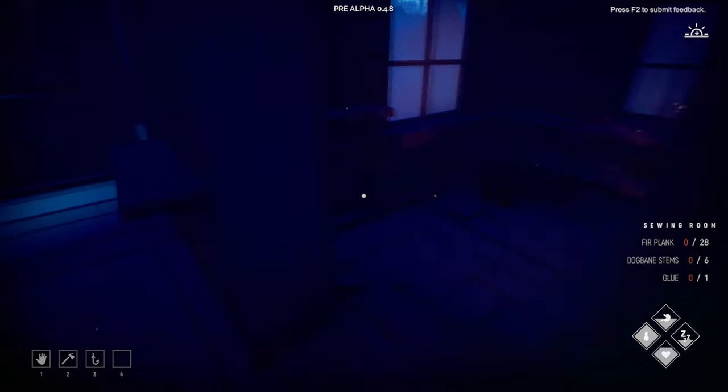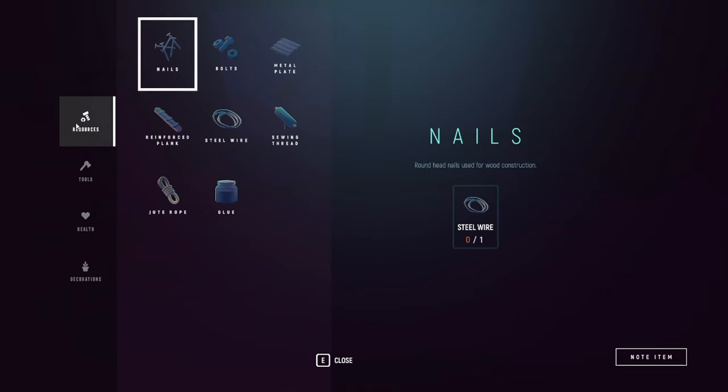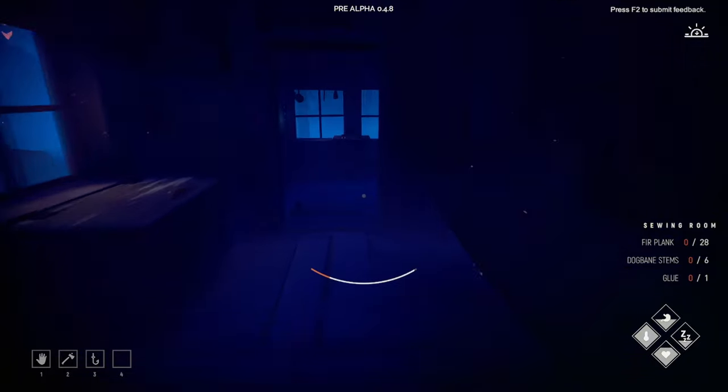Pickaxe: four steel pipe, two beeswax. I don't think I've got enough steel pipe. I think we're gonna have to work on that. Glue, such I think. Lime mineral — that's what we saw. We sort of know where to get the larch resin and we've got enough ash leaves. Wonderful.